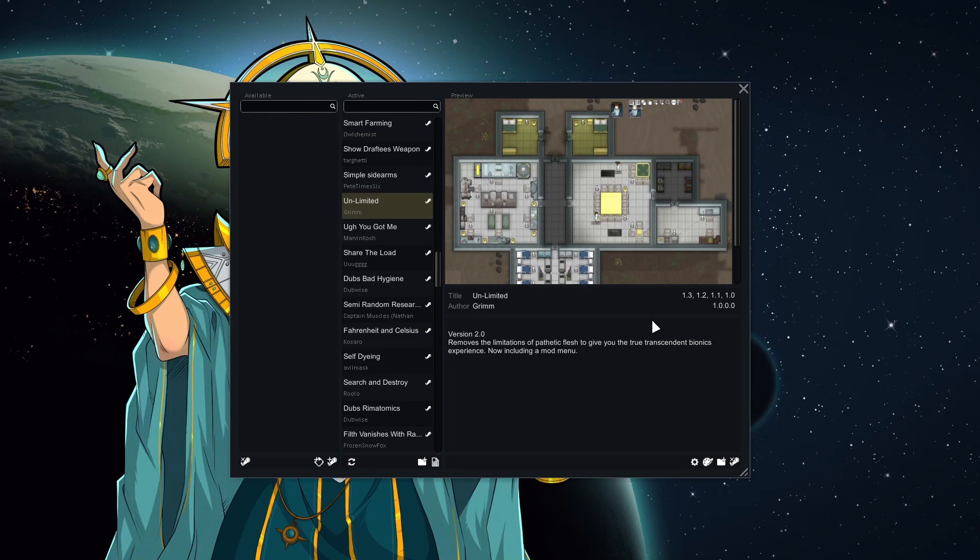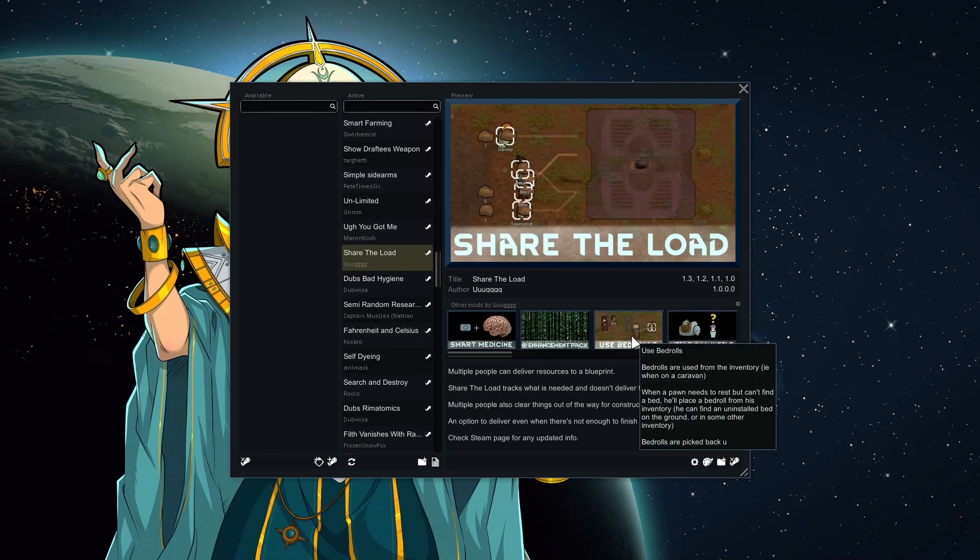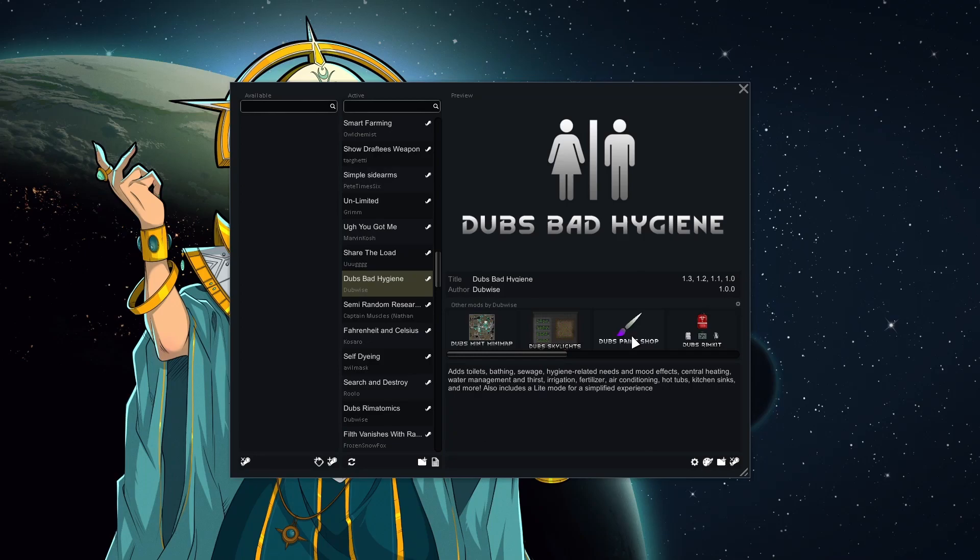Unlimited uncaps some base game limitations on things like work speed, so you can get higher than the caps. I have mixed feelings on it, but if you're investing in bionics — especially with mods that have even more powerful things — you should be able to reap some reward. You Got Me makes pawns stop social fighting if they get too badly hurt instead of ripping each other's legs off. Share the Load means multiple people can bring ingredients to construction. Dub's Bad Hygiene is a mod I think is fantastic — I've seen a lot of people use it, tried it myself but never really got into it. I didn't want to start with all the research options — I need to build up to this one.